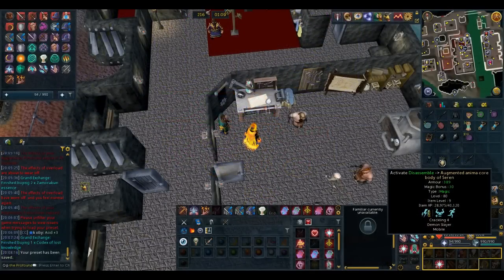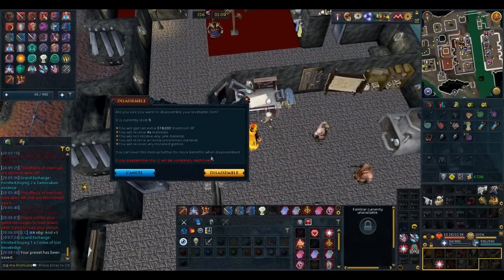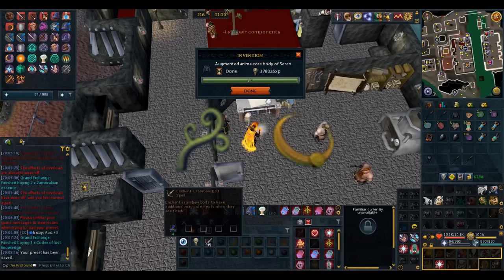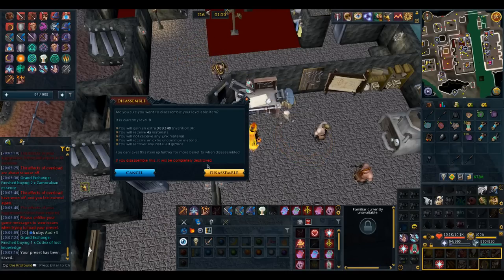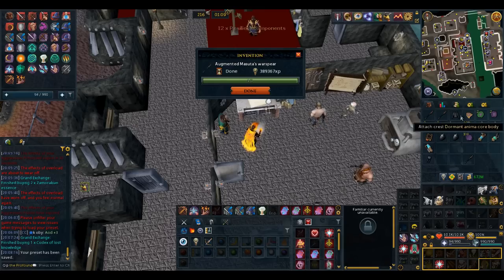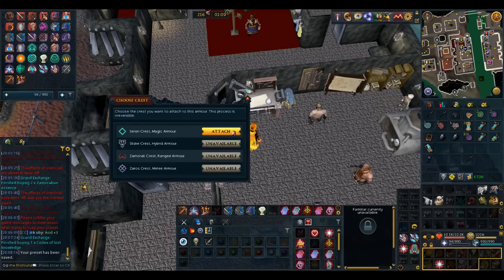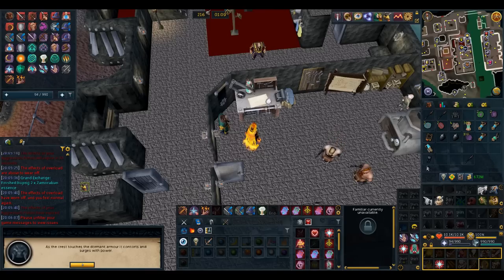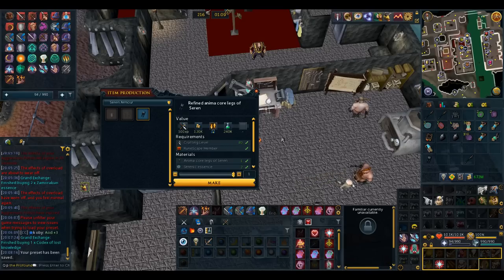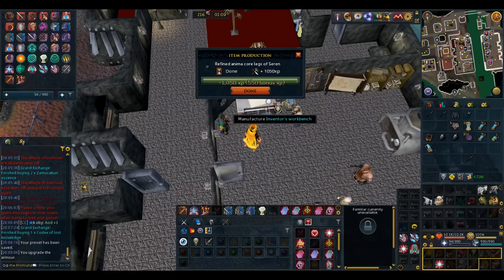For this method, we will be disassembling Sirenic armor and Masuda's war spears for Kaiweir and resilient components. Each piece of armor gives 4 Kaiweir components, and each spear gives 12 resilient components when leveled to level 9. That means every 5 armor pieces and every 5 spears, we will get enough invention components to craft 1 greater death swiftness codex and 1 dragon slayer codex.